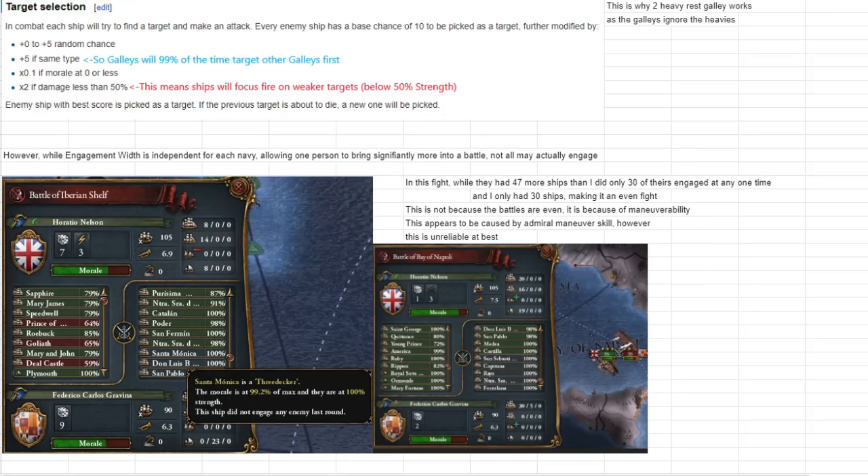Why do people say build all galleys? It's targeting. You'll have six times the number of galleys, and if you look at target selection, if a ship is about to sink a new one is picked. If it takes 30 galleys to sink one heavy in a tick and you have 40 galleys, 30 will focus fire on it, sinking that ship, and the other 10 will find another target — meaning you're not wasting any fire. You're focusing them down one at a time, and while heavies can do the same, they have so many more targets that focused fire is far less likely.